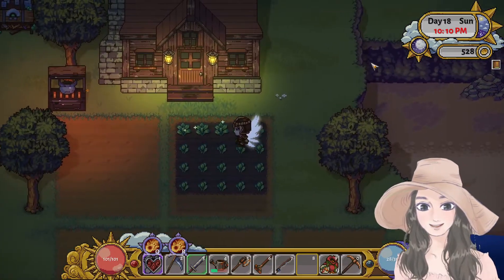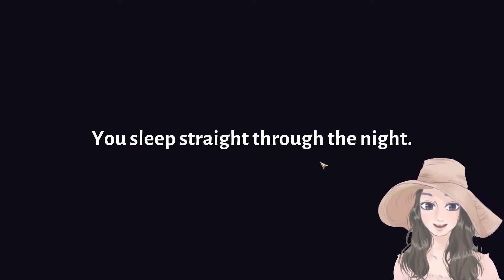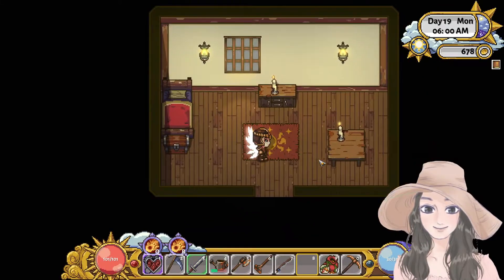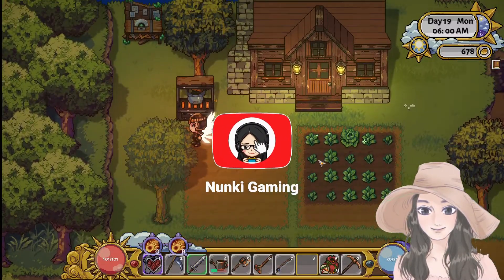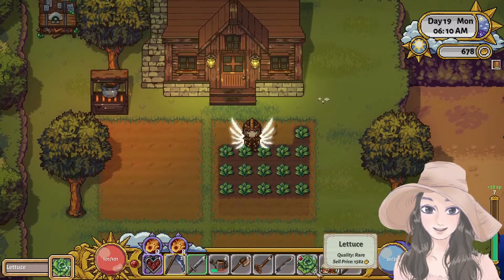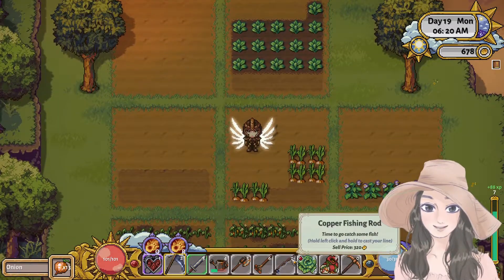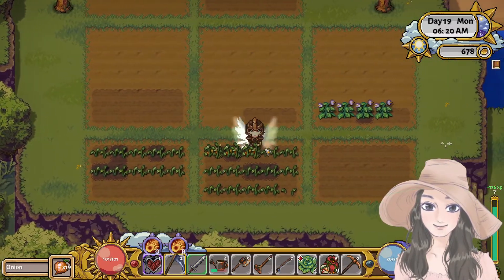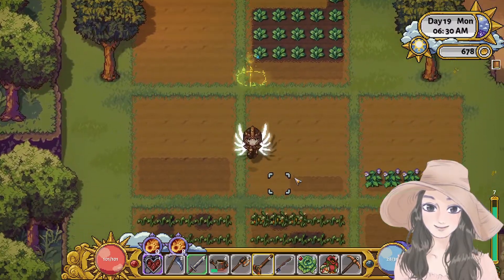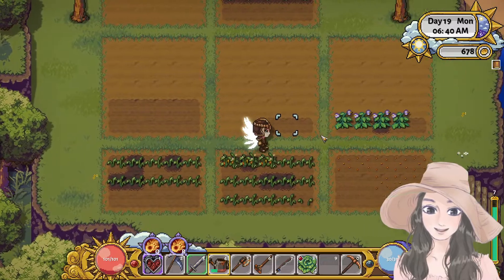It's 10 PM — let's go sleep. We'll go mining after. The lettuce is ready — how much can we get? 1582 gold — wow, that's expensive! Oh wait, that's an onion, not a carrot. Okay, let's water the crops.